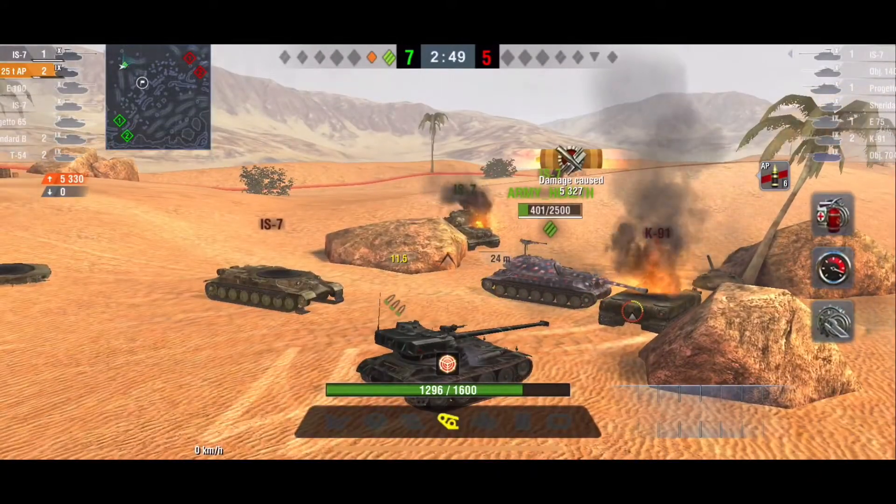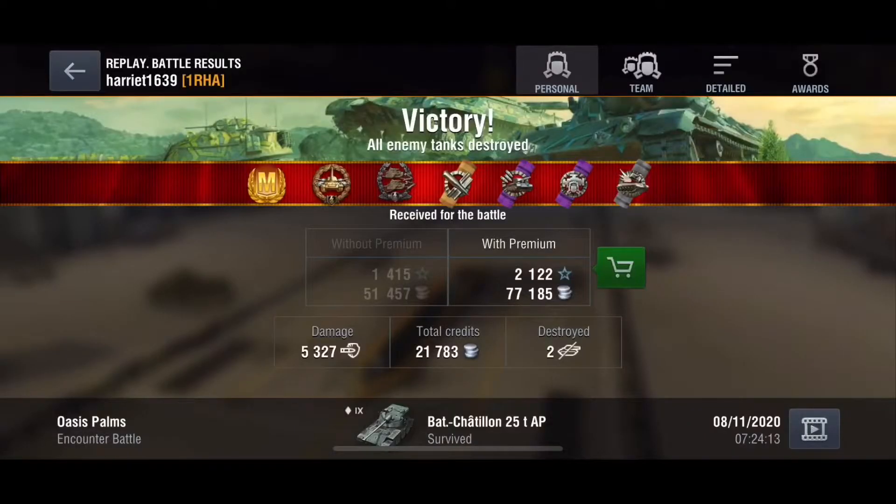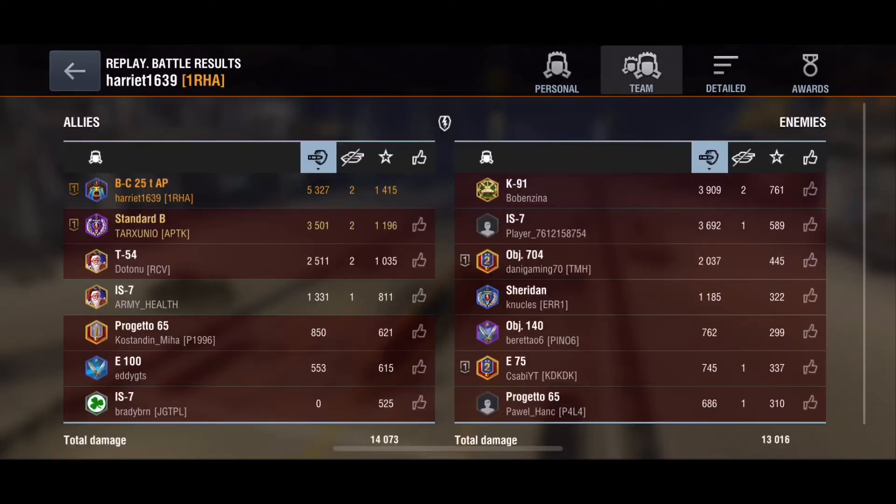So a pretty nice game overall from Harriet1639 in his tier 9 BatChat. He gets 5,300 damage and 2 kills, and his platoon mate gets 3,500 damage and 2 kills as well, for a total of 8,800 damage combined. Thank you for sending that replay in, Harriet — it was a pretty nice replay.